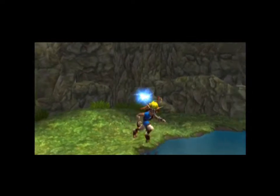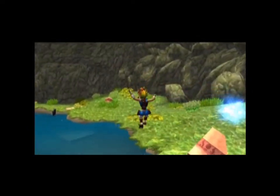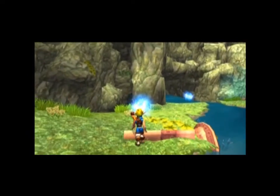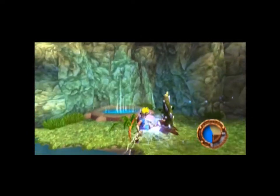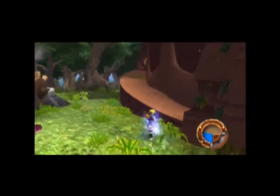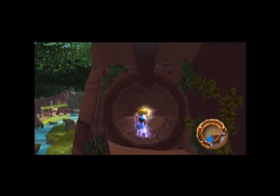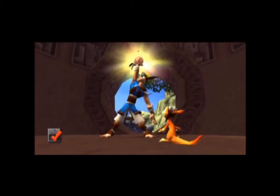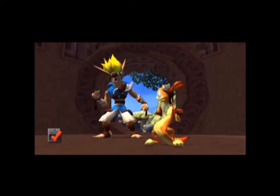We got a precursor launcher here but we aren't powered up with the blue stuff so it ain't gonna help us. I'm well aware that we need to collect these up if I want to do this properly. There we go — another power cell!